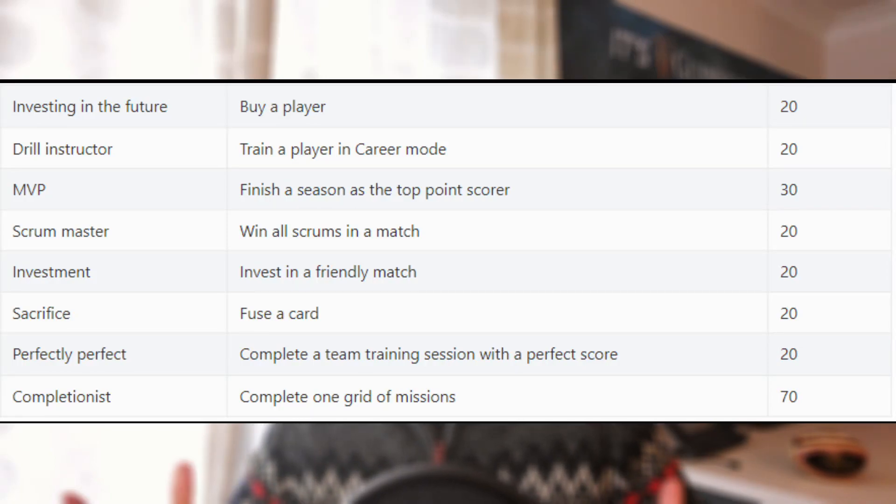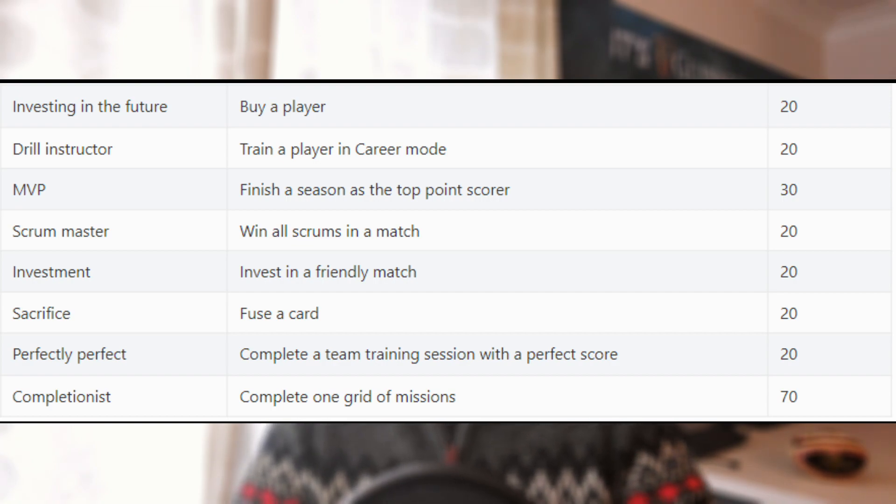'Complete a team training session with a perfect score' - I tend to do quite a lot of training in the game because I like to have a career-based team. And finally, 'Completionist - complete one grid of missions.' Missions in Rugby 20 were quite poor - they didn't really work, it was like score one try, then score one conversion, then score one penalty, and you'd do it in two games with no challenge. Hopefully when they say a grid of missions they mean quite intricate things - score a try three phases from a set play, score five tries in a game, hit the post during a conversion. I think that sort of thing would be really interesting.